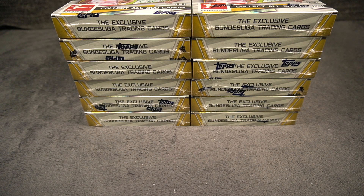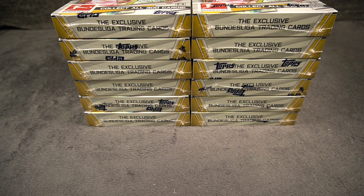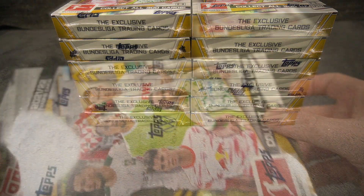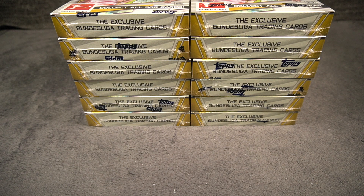There are some nice case hits - the record breakers. So we should see one, and about two or three numbered cards, all numbered down to one-of-ones. Foil fractures, and there are some good rookies in there. So these 12 boxes are gonna show us 2,304 cards. Should be something nice in there, right? Obviously I'm going to edit this and you will see the highlights of the case. Let's go ahead and start with the first box.